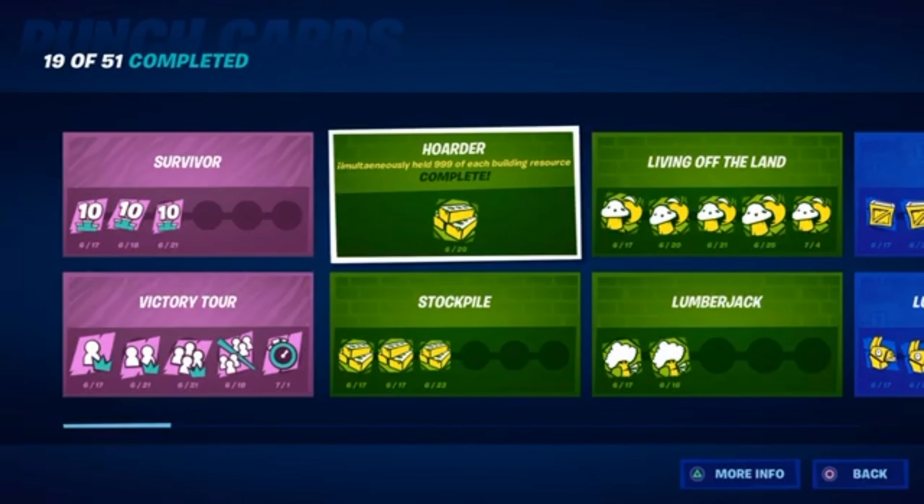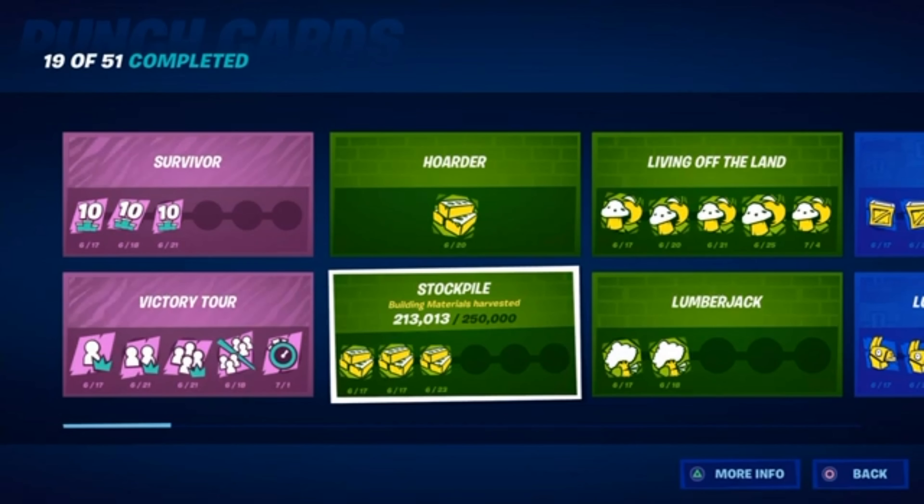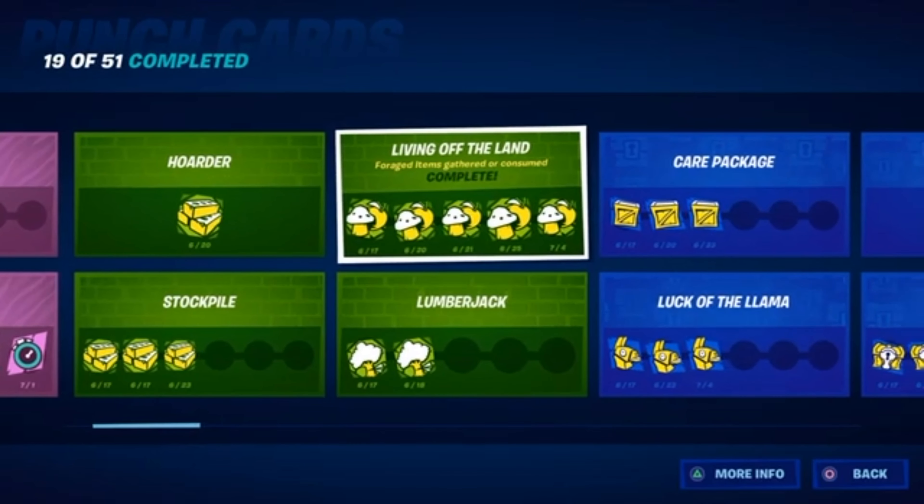Then there's the hoarder one — just go in a Team Rumble game and get 999 of every material. It's really simple. This one is to just gather materials, so if you play the game normally you should get this if you know how to build. This one right here is to gather or consume items. The best way to do this is to land Frenzy Farm, break all the corn field, and then get the corn when it falls. I did this challenge so quickly — it's probably the easiest one. If you do it constantly, you could probably get it done in one game.